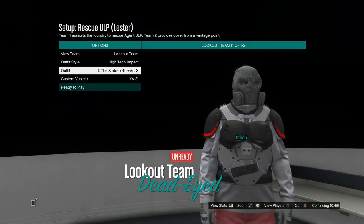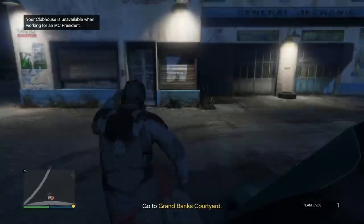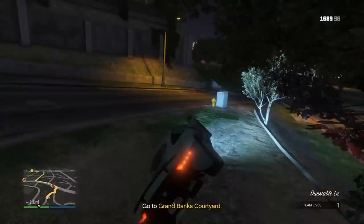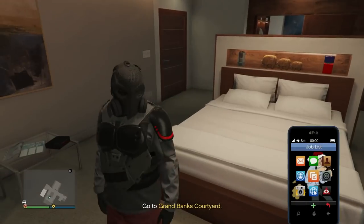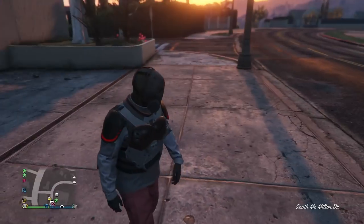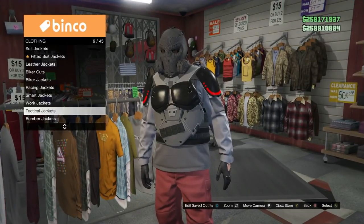Once you've gotten a friend and you're in this mission, go to high-tech impact and state of the art — those are the red joggers right there. Once you've done that you'll both have the red joggers. Drive over to any apartment — I don't think CEO offices work for this. I'm going to Eclipse Towers. Once there, change an accessory — I like to change the gloves. Put on a different pair of gloves, walk away from the closet, and exit the game. Both of you can get these — when you're both ready, either of you can exit out and you'll both spawn in free mode with the glitched outfit. Go to your apartment and save it.